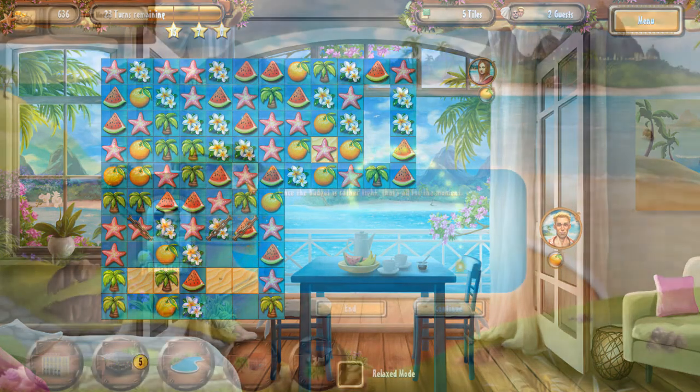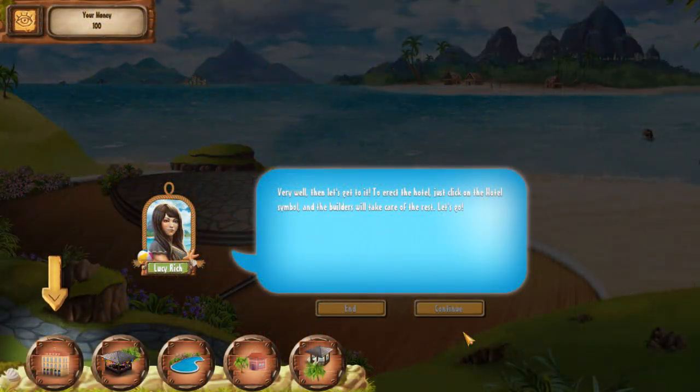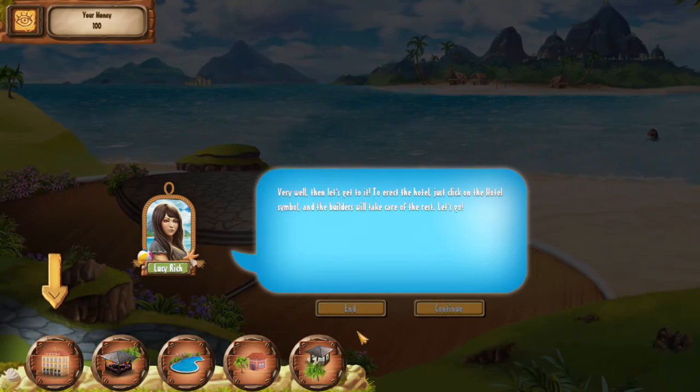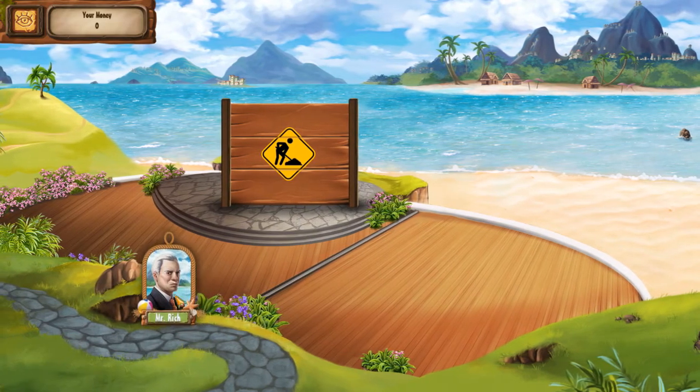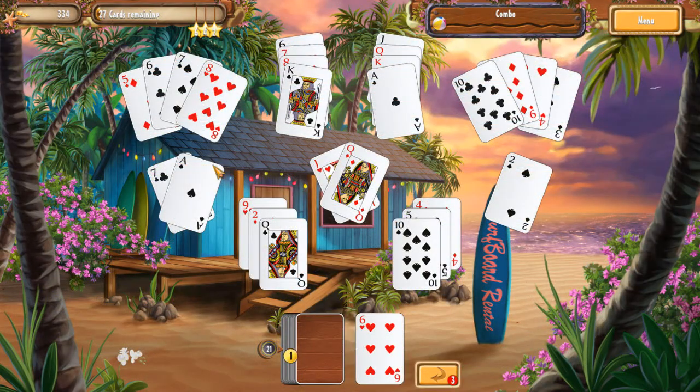The whole time you're earning money in order to upgrade your 5 Star Ria Resort. Sometimes this lends itself to a little bit of story, where you'll also be able to complete a side game of solitaire.